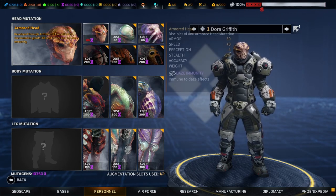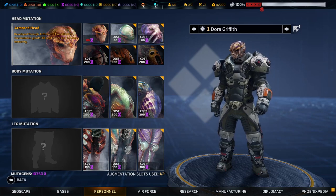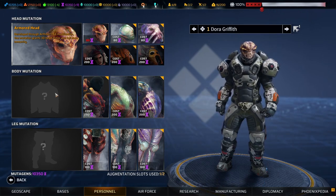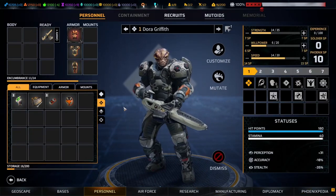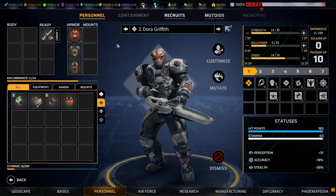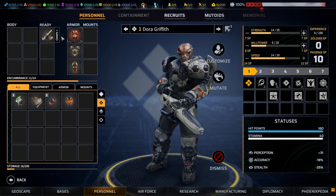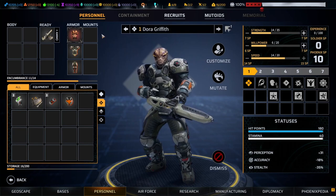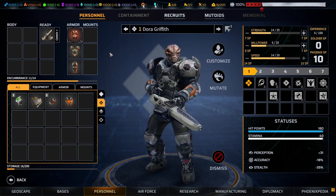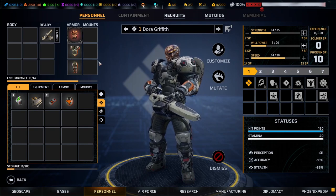You're not stuck with the one mutation you've already picked. If you decide your soldier could use shadow legs instead of stompy legs, you can make those changes as long as you have the mutagens. The other thing you're giving up is the ability to have mounted equipment in the body parts you mutate. For instance, any head mutation means no mist repeller or motion detection module. A torso mutation means no vests, and leg mutations mean no goo repeller modules.